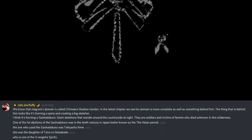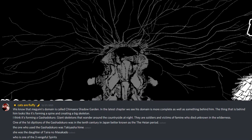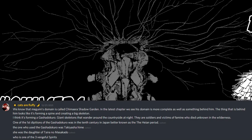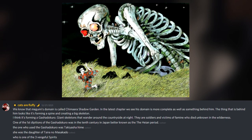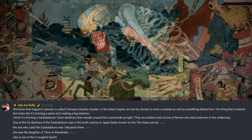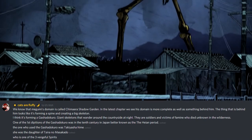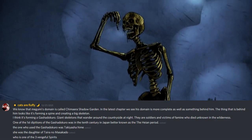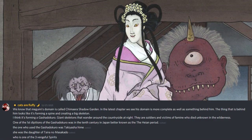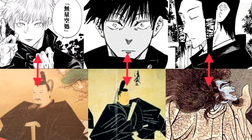We know Megumi's domain is called the Chimera Shadow Garden. In the last chapter, his domain is more complete and there's something behind him that looks like it's forming a spine and creating a big skeleton. Cats thinks it's forming a Gashidokuro — giant skeletons that wander around the countryside at night. They are soldiers and victims of famine who died unknown in the wilderness. One of the first depictions of the Gashidokuro was in the 10th century in Japan, better known as the Heian period. The one who used the Gashidokuro was Takiyasha Hime, the daughter of Taira no Masakado, who is one of the three vengeful spirits in Jujutsu Kaisen.